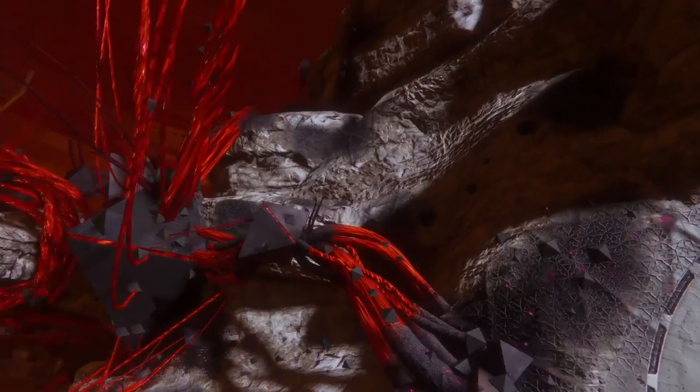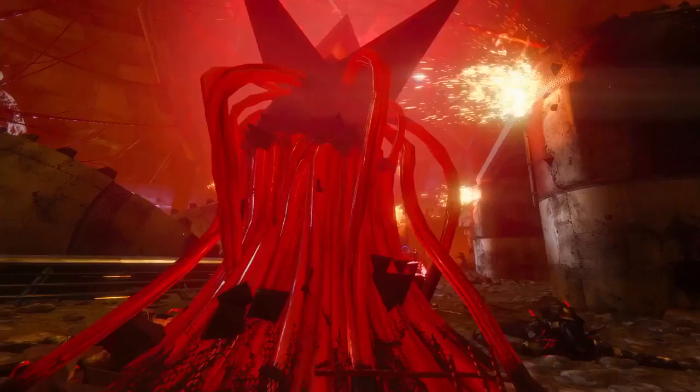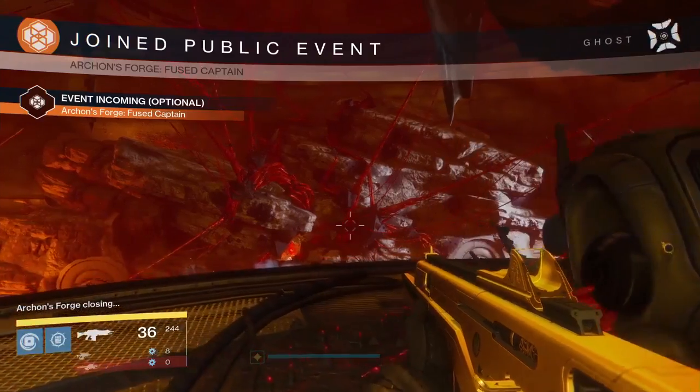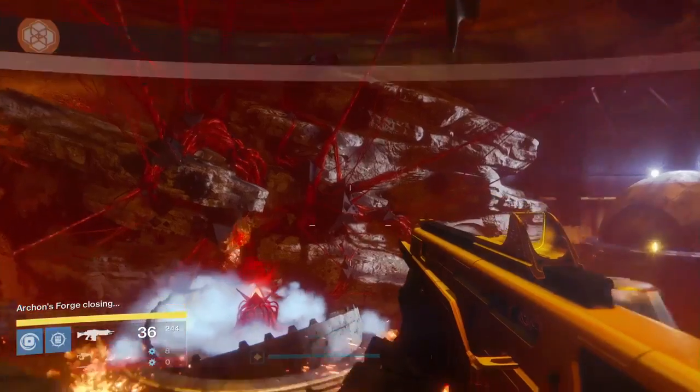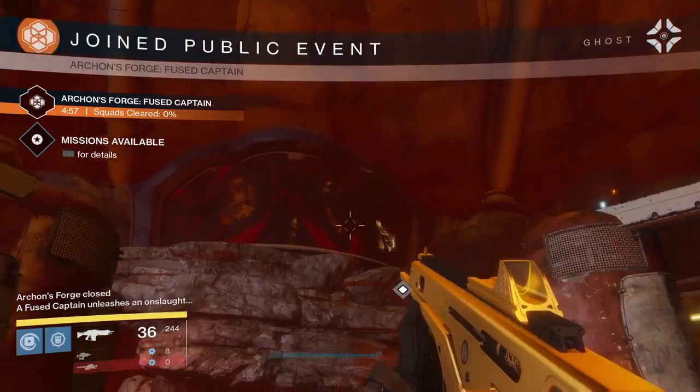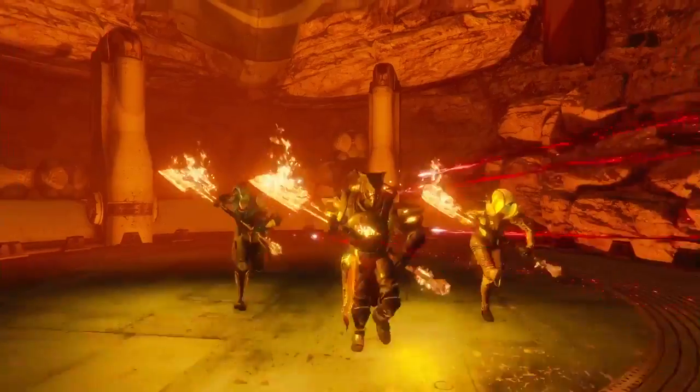Players had a lot of fun with Court of Oryx on the Dreadnought, and so we wanted to create a similar type of experience in the Plaguelands with a different theme. Almost a Thunderdome, Mad Max kind of feel — you jump into the ring, the walls get closed off, and then it's just Fallen pouring out. You get a giant flaming axe and you just start beating the crap out of guys.